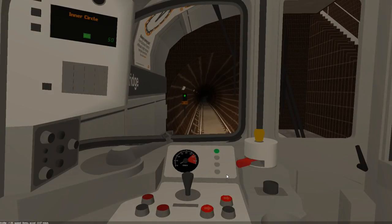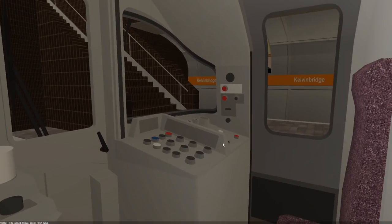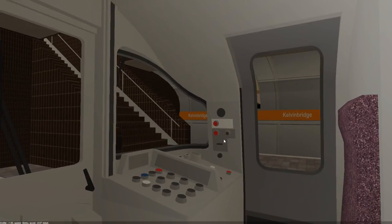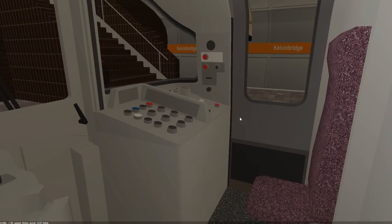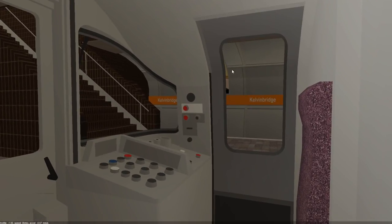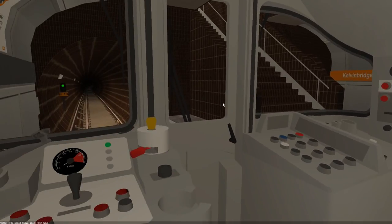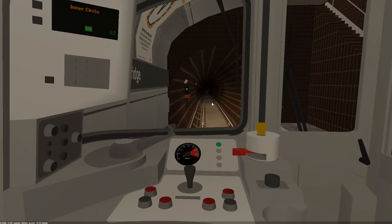Right, Kelvin Bridge. This is an inner line Glasgow Metro service — there's no real terminus, it just keeps going. One cool thing is you can also open the driver's doors. I think it's Control Shift something — I don't want to test it — but some of the newer trains added in the game allow you to open the driver's doors, which is pretty cool.